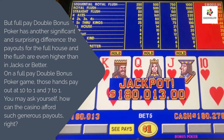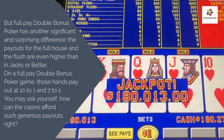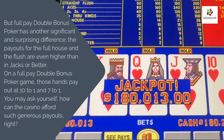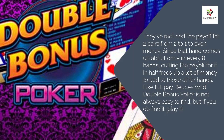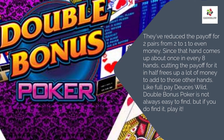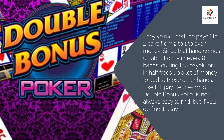Full Pay Double Bonus Poker has another significant and surprising difference: the payouts for the full house and the flush are even higher than in Jacks or Better, paying out at 10 to 1 and 7 to 1. You may ask yourself how the casino can afford such generous payouts. The answer is they reduce the payout for two pairs from 2 to 1 to even money. Since that hand comes up about once in every 8 hands, cutting the payout in half frees up a lot of money for those other hands. Like Full Pay Deuces Wild, Double Bonus Poker is not always easy to find, but if you do find it, play it.